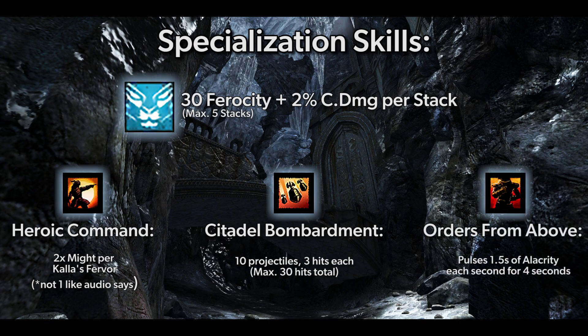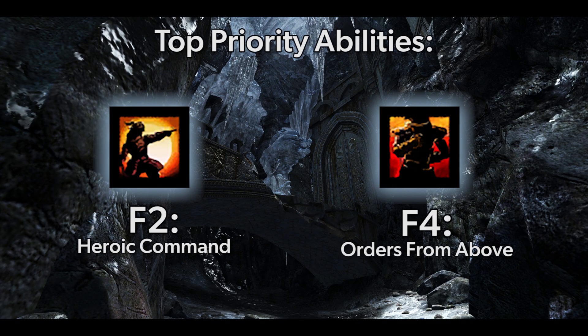Your F4 ability Orders from Above grants pulsing alacrity around your character and lasts for 4 seconds. Each of the following builds revolve around the use of Heroic Command, Orders from Above, and your ability to maintain your energy. Your main purpose is to provide your party with Might and alacrity. Prioritize those first and fill the spaces with your rotations.